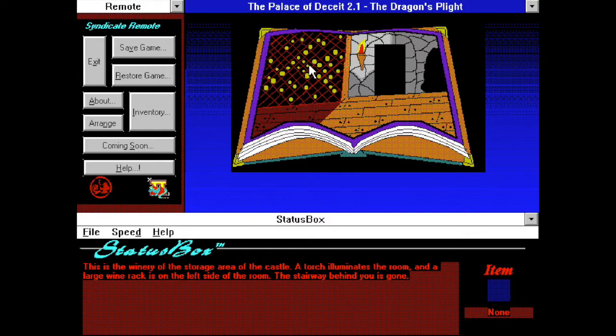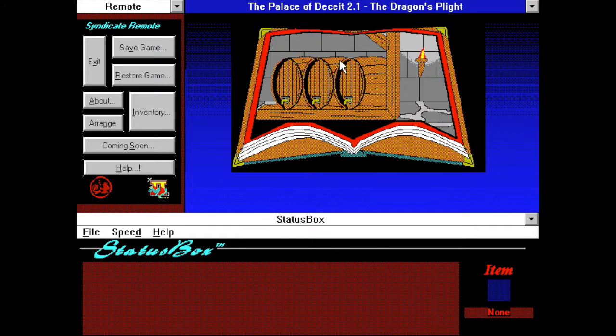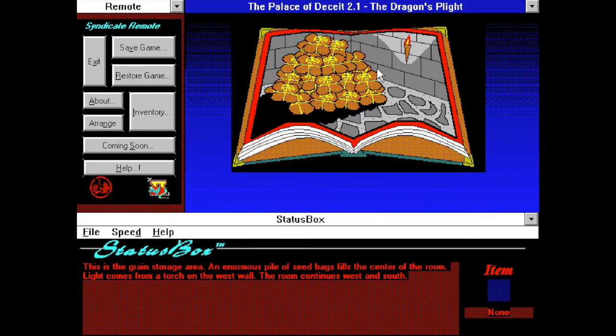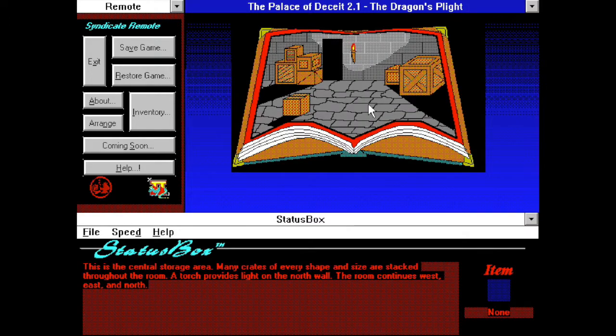The game starts opening up a little bit here — we have two exits. This is the brewery of the castle; the stench of various lagers, ales, and beers permeates the room. Three large kegs sit on the north wall. Passages go west, east, and south. This is the grain storage area — an enormous pile of seed bags fills the center of the room. Light comes from the torch on the west wall. This is the central storage area; many crates of every shape and size are stacked throughout the room. The room continues west, east, and north.